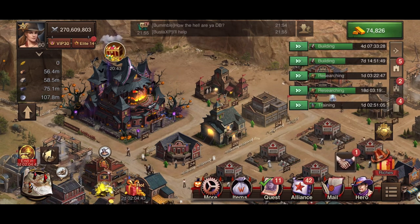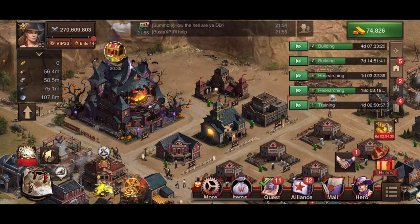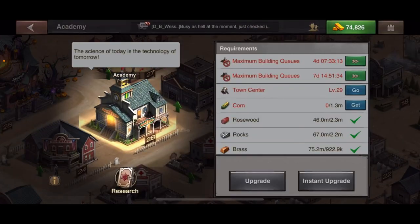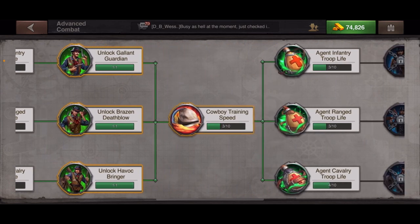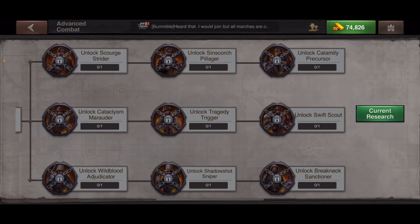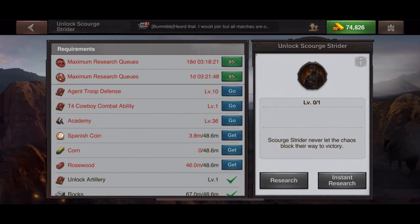One of the main things is having the two training, two building, and two researching queues — mostly the researching. You have to get your Town Center to level 27 so you can get your Academy to 27, because once your Academy is at 27 you can start researching to get your T5s, M5s, and A5s. The T5s are called cowboys by a lot of players, agents are A5s, and mercenaries are M5s.